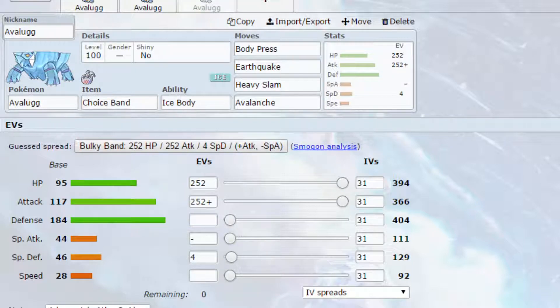Finally, we have a Dynamax set, and on here I've put a Choice Band. You could put Life Orb, Leftovers, Sitrus Berry, or Mago Berry, for example — lots of different options. The idea is being able to use all 4 of these moves whilst Dynamaxed. We've got Ice Body as the ability, which means Avalanche turns into Max Hailstorm when you Dynamax, setting up the hail, which will give you 1/16th health back each turn. Those synergize quite well.